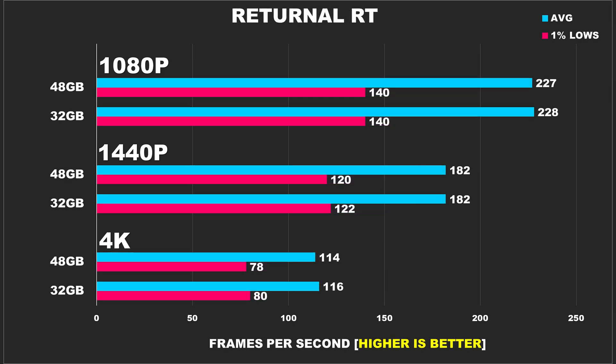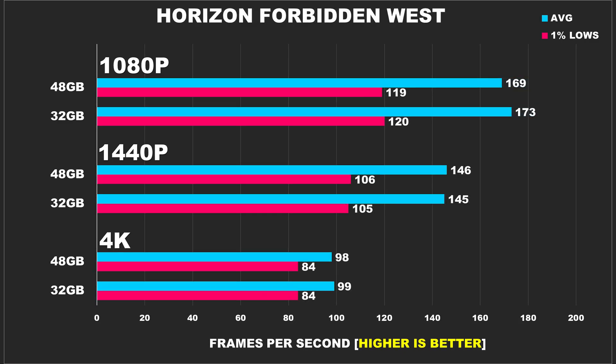Returnal is another game that runs really well, and we're able to use ray tracing at native quality settings. Just like the previous titles, performance across all three resolutions is the same for 32GB vs. 48GB. When it comes to Horizon Forbidden West, performance is steady and comparable across resolutions, with 32GB leading slightly at 173 FPS vs. 169 FPS at 1080p. At 1440p, averages dip to around 145 FPS with no practical difference between the two setups. At 4K, both configurations hover just below 100 FPS, proving this title benefits more from GPU optimization than additional RAM.